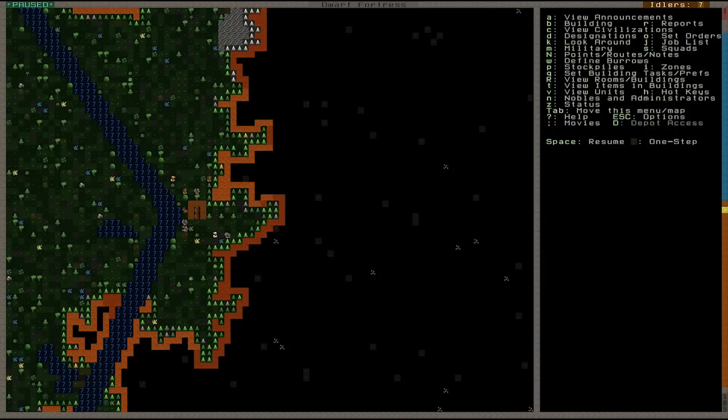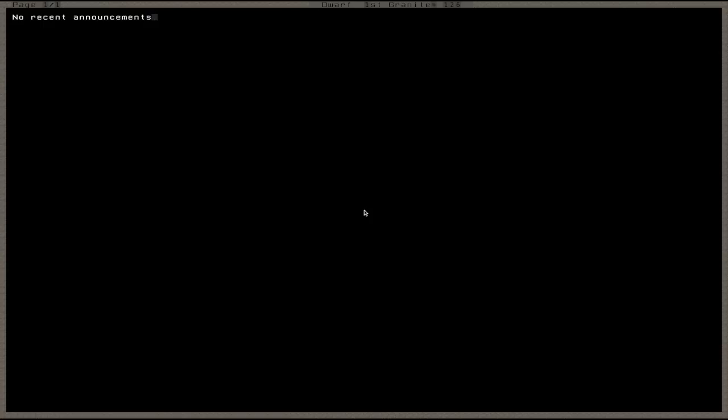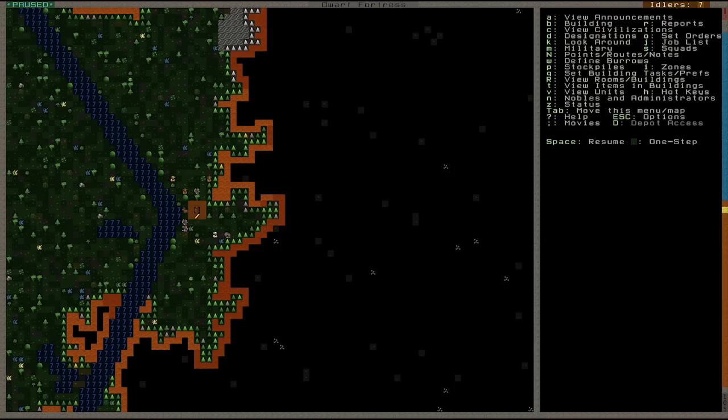So on the right hand side is your user interface — I use the word very loosely because it's a little bit tricky and it's kind of a sticking point for a lot of players, but you kind of get used to it. So we'll go through the basics. As you can see at the top, A is announcements. We've got no announcements, but when things happen this is where you'll get all the info — it'll say so-and-so is under attack or has created a masterpiece or something like that. So press Escape and get out of that one.